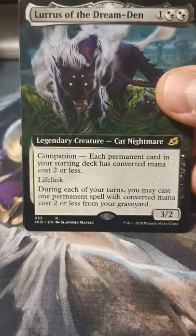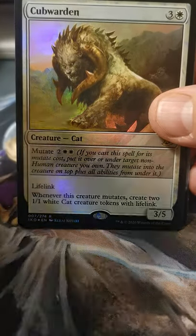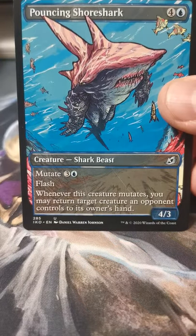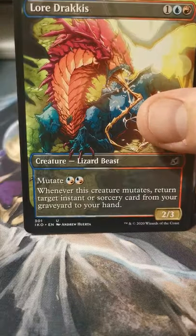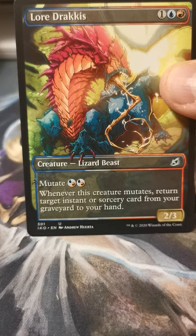Oh, got some extended art Lurrus — yeah, that'll probably see some play. Foil Cub Warden — so badass. Pouncing Shoreshark in comic book art — oh my goodness. Lore Dracus in comic book art — that's pretty sick actually, I think I like that one better than the original.